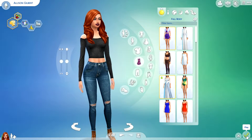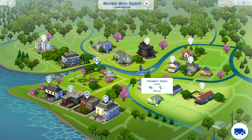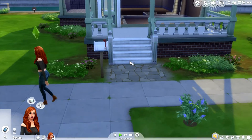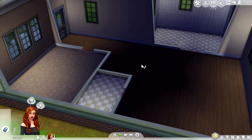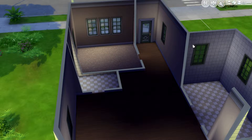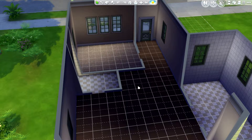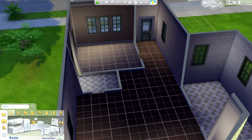I think we're just going to go ahead and head into the game. We are going to move into Willow Creek, and I think we're going to move into this house — The Streamlit Single. Okay, so we're in the right house now. I'm just going to go ahead and furnish the house. Oh, this is going to take forever.